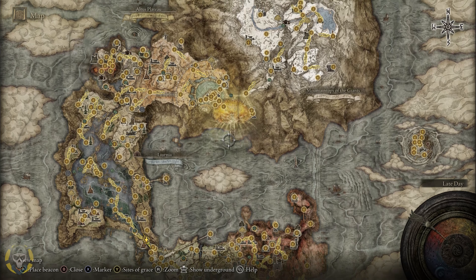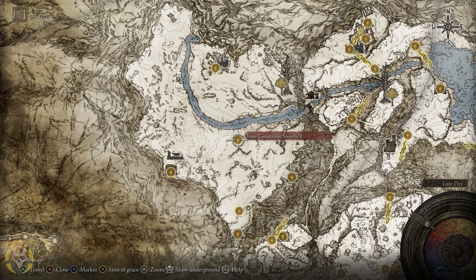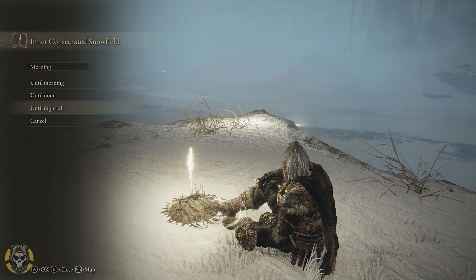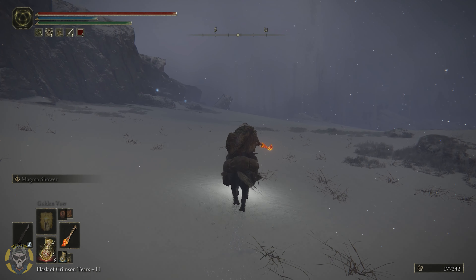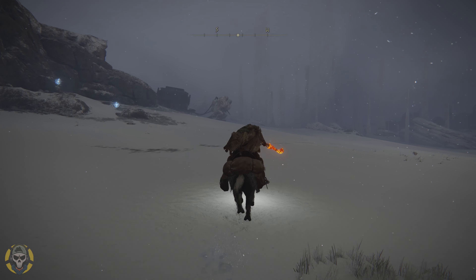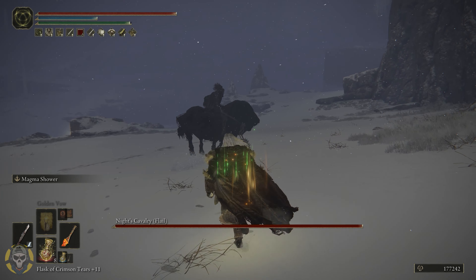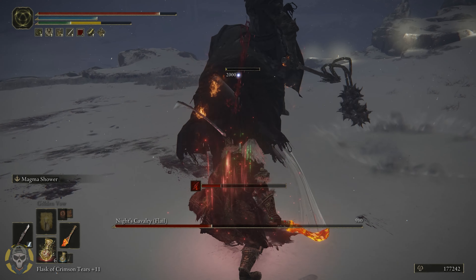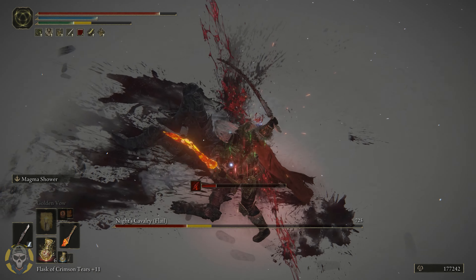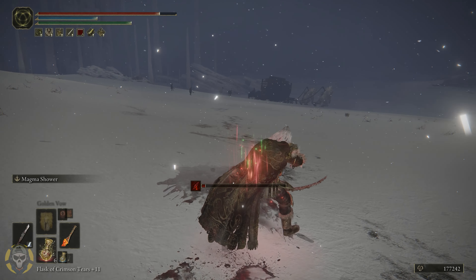To obtain this armor you have to fast travel all the way to the snowy area, more specifically the closest site of grace is going to be right here — the Inner Consecrated Snowfield. First thing you need to do once you get here is pass the time to nightfall. Look over to your southwest and right there where you see those two giants carrying a big carriage, go there at nighttime and defeat the two knights patrolling the carriage. You have to defeat them both before you go to a site of grace, and once you do you will get this armor.